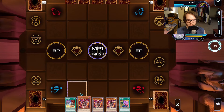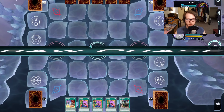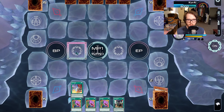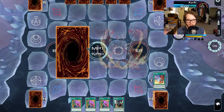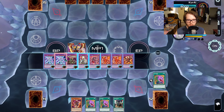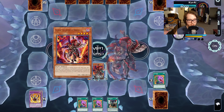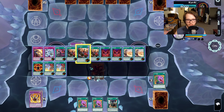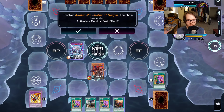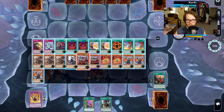Here's another version of the one-card Gimmick lock — shout out to I Fall for this one. We go Branded Fusion into Lubelion into Tragedy into Albaz. That pitches one of our random discard fodders. Then we go Tragedy effect to search out Aluber so we can normal summon and make Mirror Jade. We then go Aluber effect to get Branded Opening. Branded Opening lets us chain and get Quem, and then Quem sends Cartesia to the graveyard.